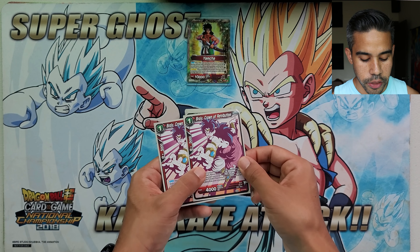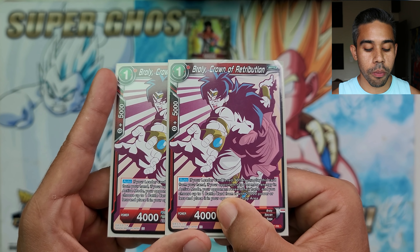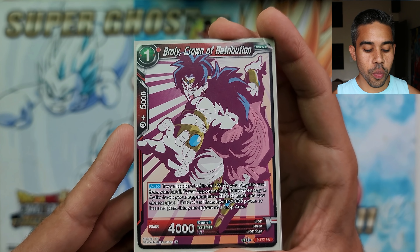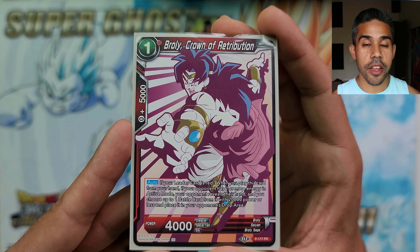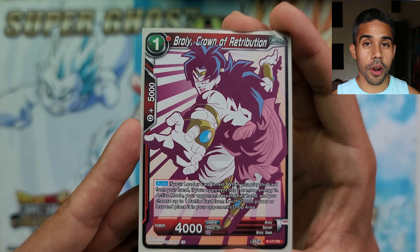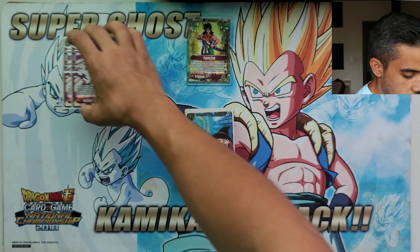First, we've got two Broly Crown of Retribution. When you play this card, if your opponent has two active energies, you're able to see your opponent's hand and then choose one card in their hand that's 20,000 power or less and place it in the drop area. Amazing for revealing your opponent's hand — we're running two of those Brolys.